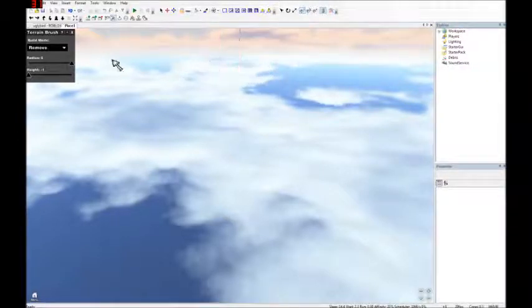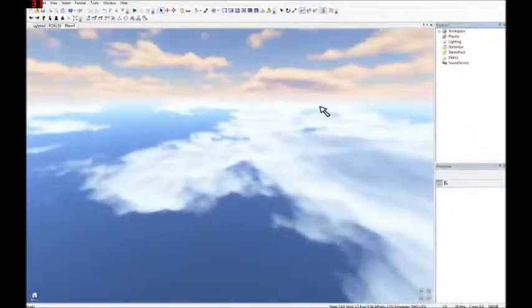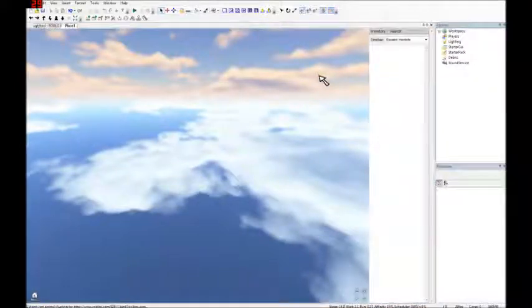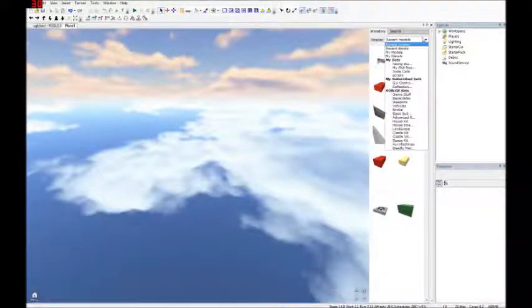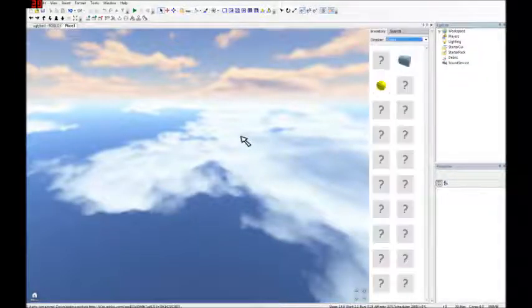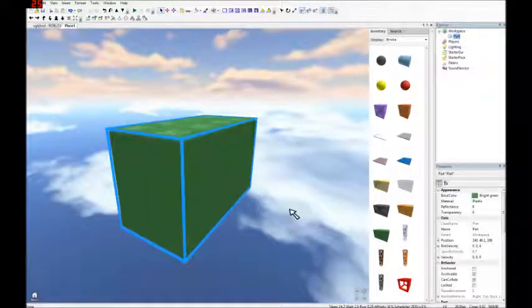After deselecting the terrain brush, you'll notice there are lots of buttons up here. The button you want to hit is the Toolbox — it gives you all this really cool stuff. Go to Roblox Sets > Bricks. A wide array of bricks is available to use. This green plastic brick is what I'd call the starter brick — it's the one I always start my places with.